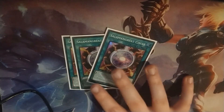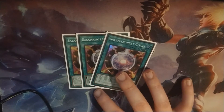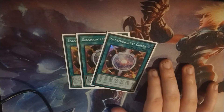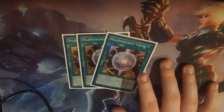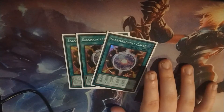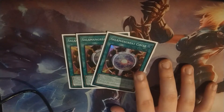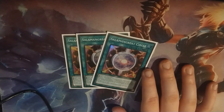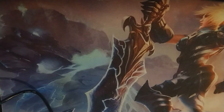Onto the spells — I play 3 Salamangreat Circle. Circle acts as a kind of Reinforcement of the Army for the deck, like Lady Debug. It searches a Salamangreat monster from your deck to your hand. You can also use it on a link monster that was summoned using the same material as itself, to make it unaffected by other monster effects. It's a quick-play, so you can use it on your opponent's turn, which is really neat.